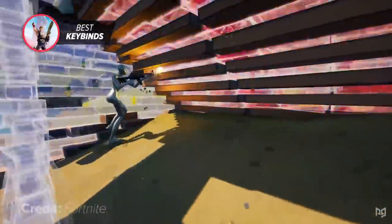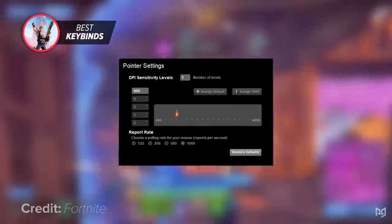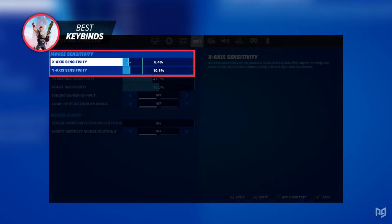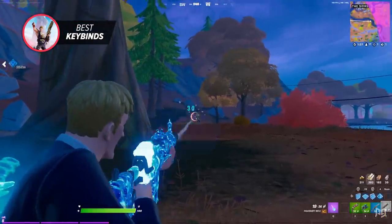To avoid confusion, all of these sensitivities will correspond with 800 DPI, which is your mouse's raw sensitivity outside of Fortnite. Keeping your X and Y sensitivity at a low to medium range is the best choice, and it is the reason why most pros really do the same.